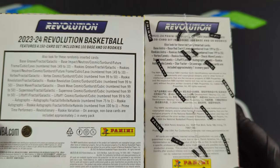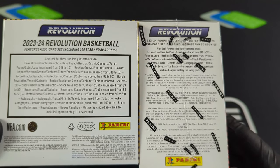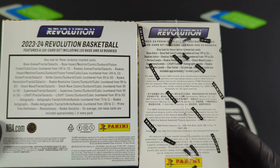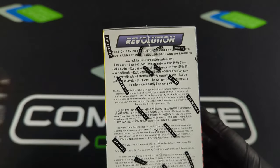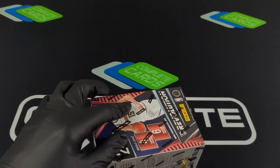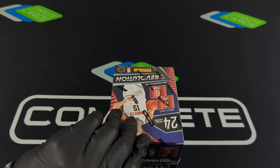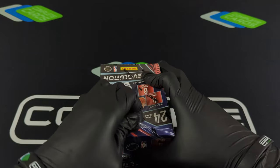You will see there are different parallels here on the Levels and Astro. We also have our lowest number to 35 in the blaster box — no Ricky variation, no revolutionary insert, and no numbered autos. But this could still be a sleeper; we can still pull a numbered one. Hopefully we can today — make sure you hit that like button and definitely subscribe to the channel.